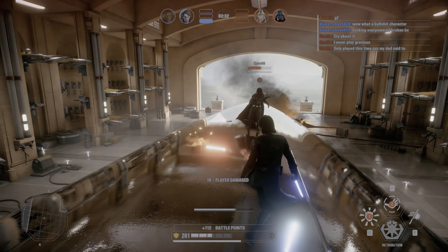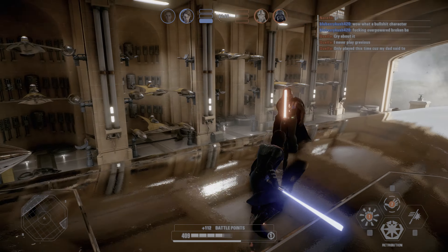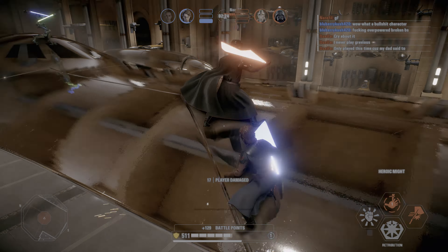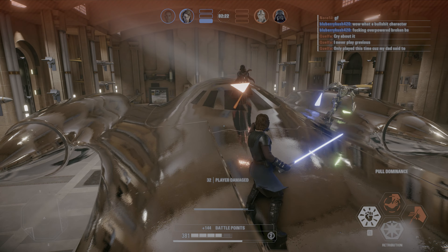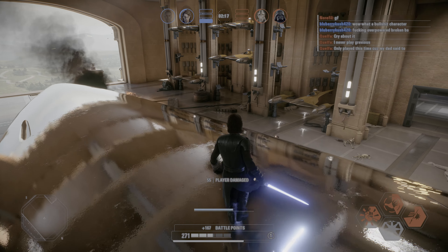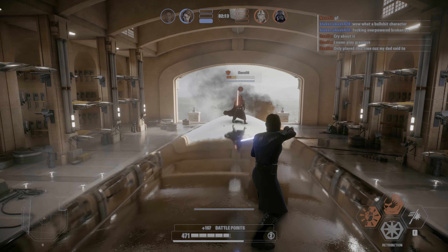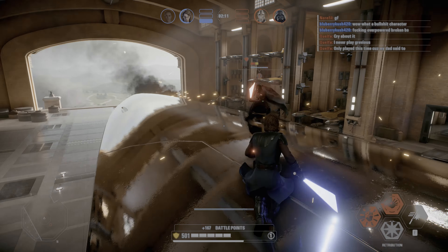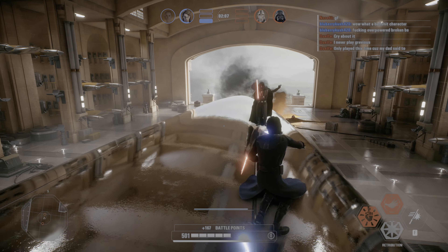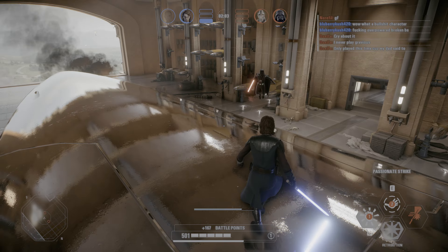I recover and back off, accidentally dodge off the side again, so I jump back on. I get the passionate strike in without getting hit, miss a heroic strike, get a hit from behind, and we trade blows. I get the pull after he got the throw. He got a hit on me and fell off the side, so I let him get back on. I block the throw — he's got his rage up again.